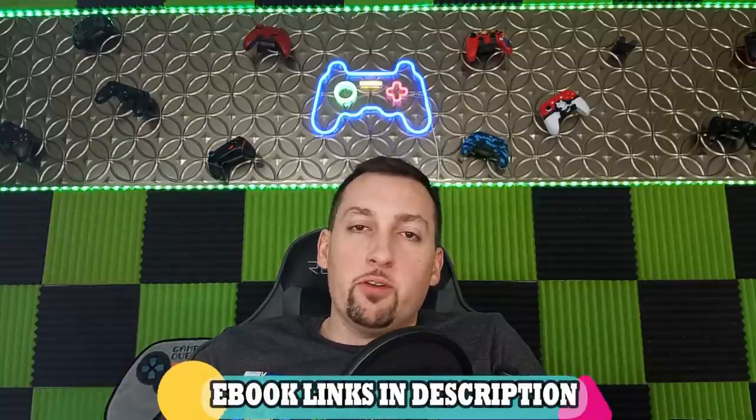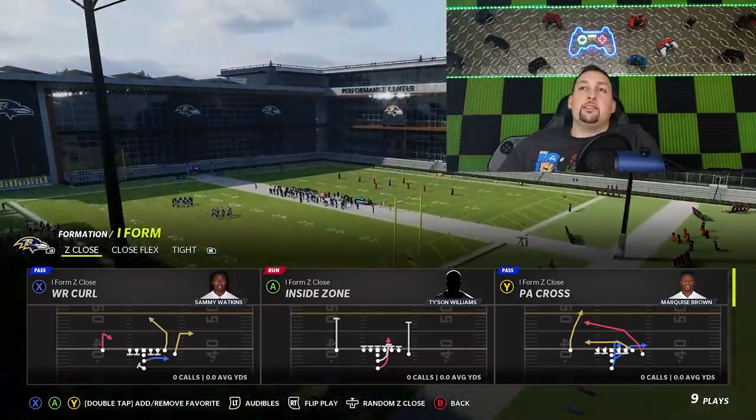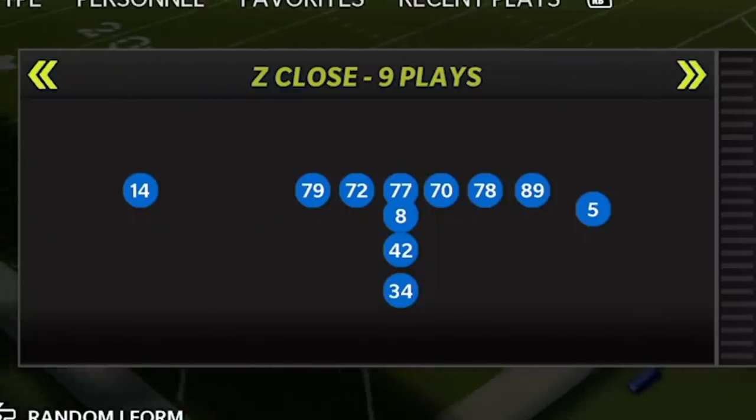Welcome back Money Team, this is Mad Money Shot, sniffing up the Madden cheese as always. Got a brand new offense for you guys today out of a brand new playbook. I'm moving on to the New Orleans Saints — probably my most requested, number one requested over the last couple of Maddens. I'm going to show you the iForm Z-Close formation.